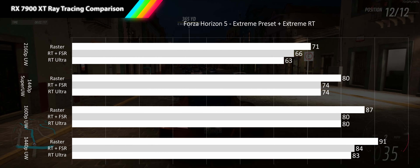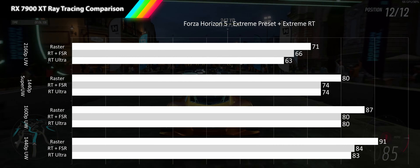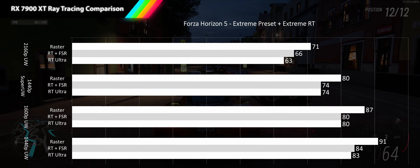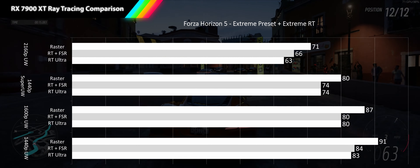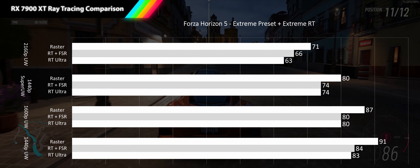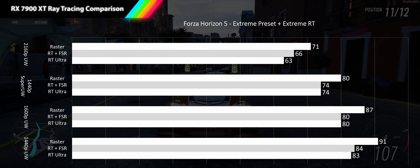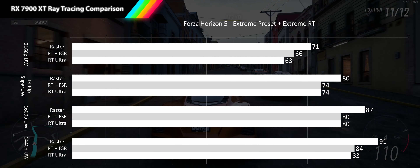Forza Horizon 5 handles ray tracing in a clever way that maximizes impact while minimizing performance loss. Turning ray tracing to extreme enables world ray tracing only on the player's car, which takes it from great to amazing. Since the car is always shiny, always on screen, and occupies significant screen real estate, you really feel the impact of ray tracing.